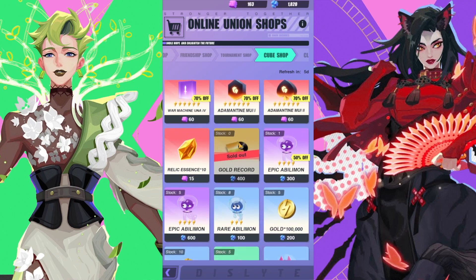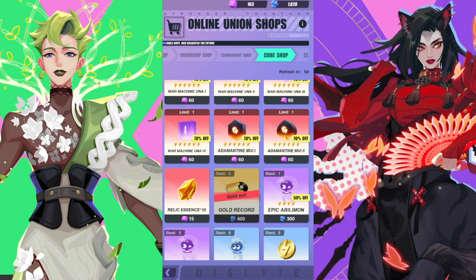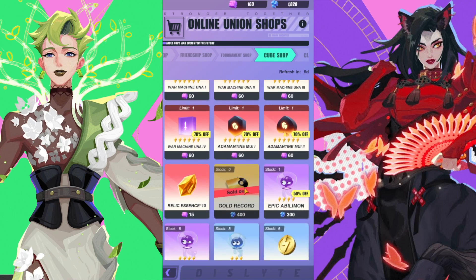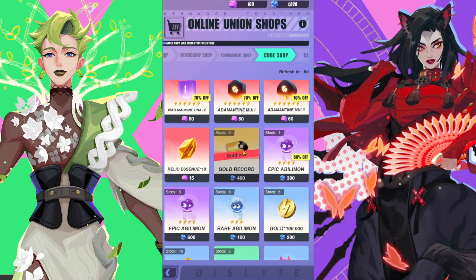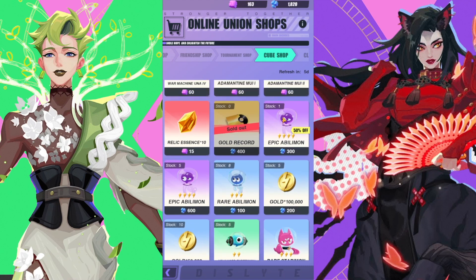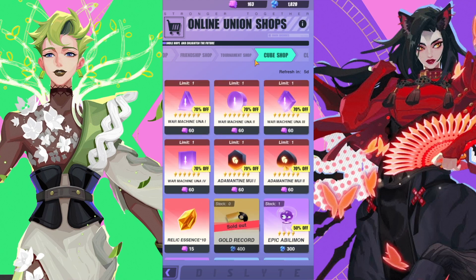That's what's going to save you in the long run, because the investment to get relics to level 15 is no small task — so be wise. Of course you're going to get the gold record anytime you can. That's pretty much the only thing you really need to use the blue cube currency for, but you can grab other things when you need them. That epic abilimon is 50% off — you might want to grab that one since it's once per refresh; it's not a terrible purchase. Just make sure you always have enough per week to get that gold record.